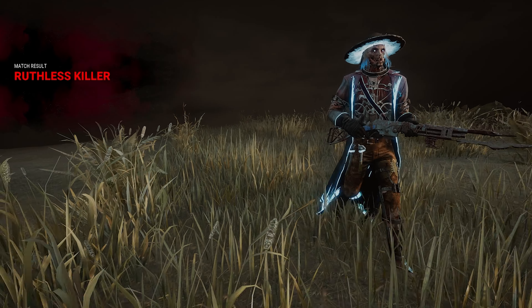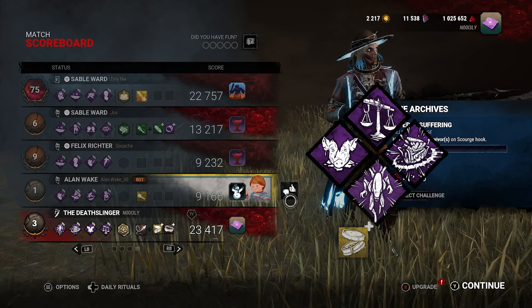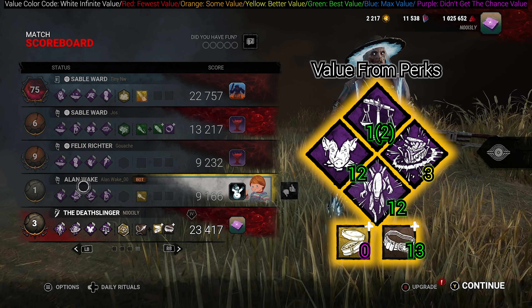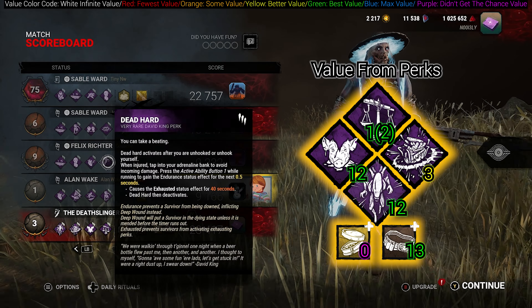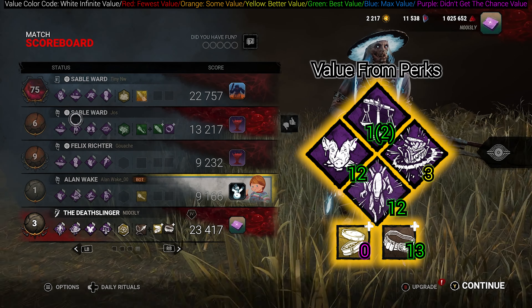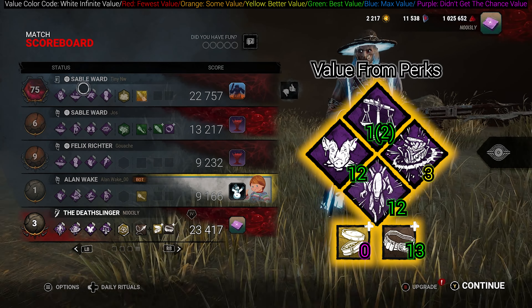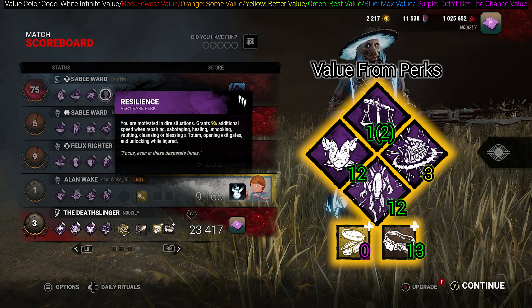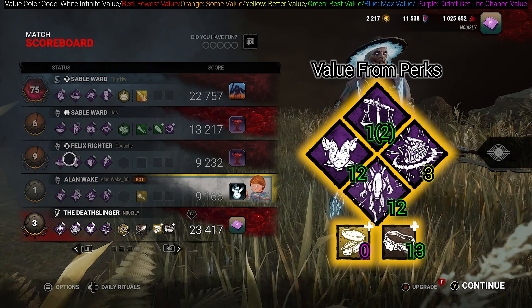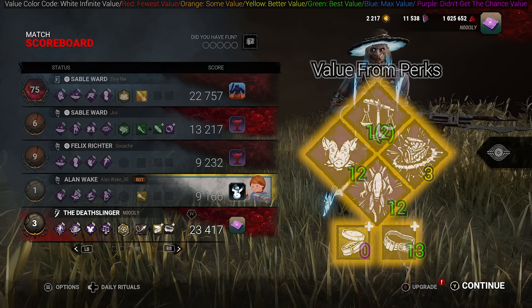She got it — I would have given it to her anyway. It's a pretty rough trial for them, but well played to all of them. They played very well. Background player — we didn't get to see that. Felix had Dead Hard actually — we kind of counteracted that. Sable had Background Player — I thought she had Champion of Light. The other Sable had Off the Record. Minding Knowledge is good, Resilience is good, Windows is good — three windows. Blast Mine on the Wake — I didn't even notice that. Well played everyone, they tried their best.